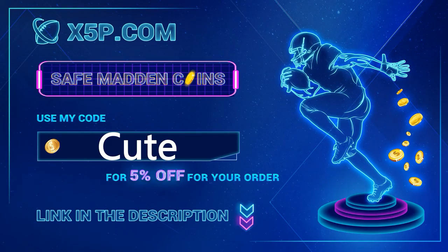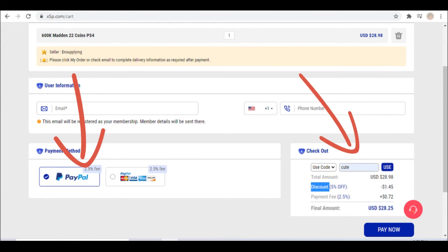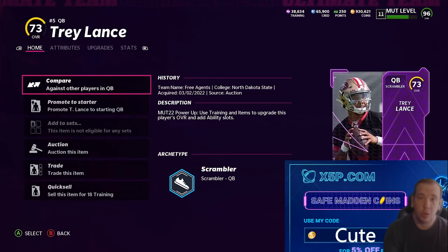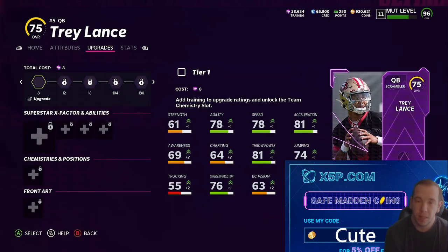xyp.com — use code CUTE at checkout. It's easy, fast, legit. You can even email your receipt. 24-hour customer support is available. Save your time, save your money. Stop wasting your time, stop wasting your money. Get the players you want, get the team you want. Use PayPal. Do it now.